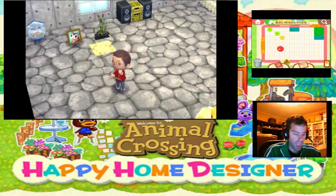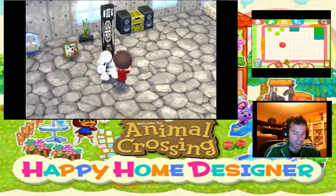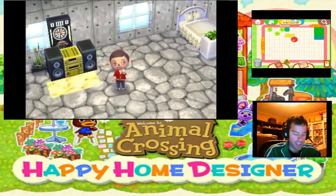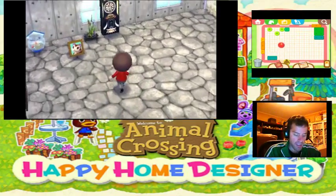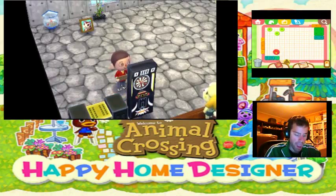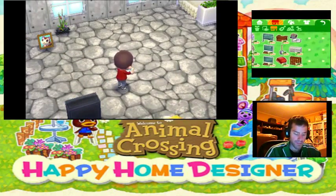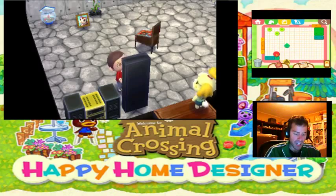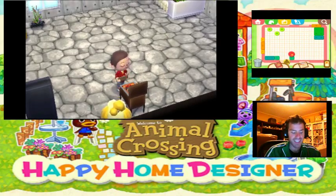Alright, we have to organize those two things better. We need like a desk, or at least an end table. Actually, let's put this over here. Yeah, totally. Look how awesome this is. I'm loving this design of this place. This is fun. Ooh, pinball machine! Yeah. She's like, why are you putting these things in here?